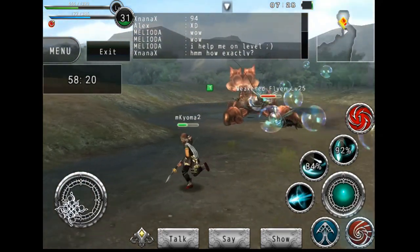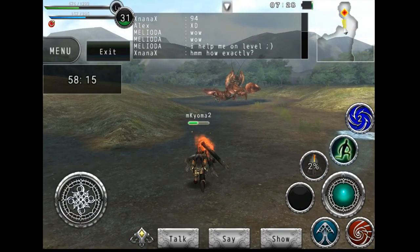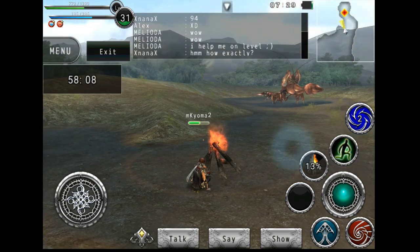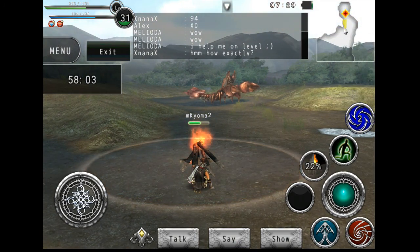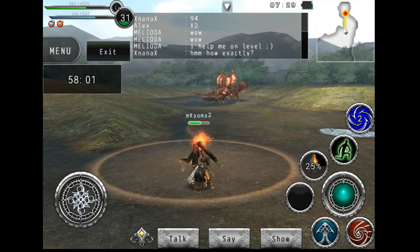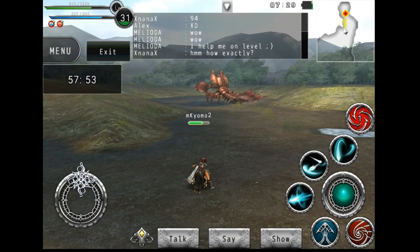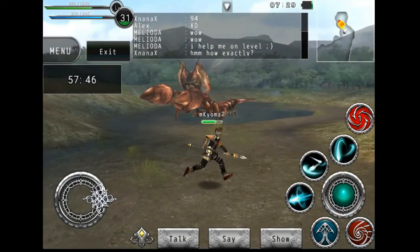I think I aggroed the bubble guy, so I'm going to run over here, place my bonfire, sit down, and watch my health regenerate. That's pretty good, because red nuts and healing potions go really fast and can be very valuable. I got back just a little bit of health.